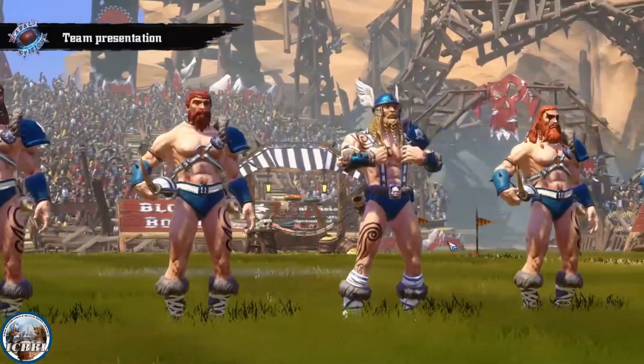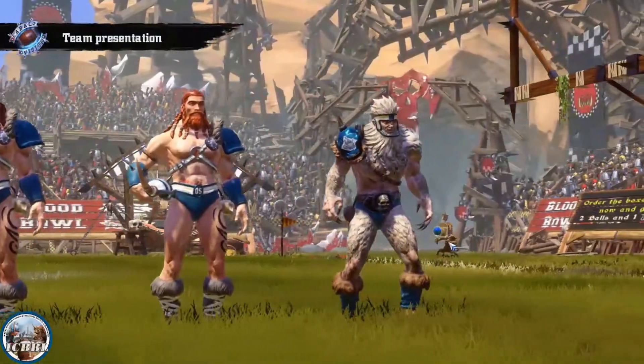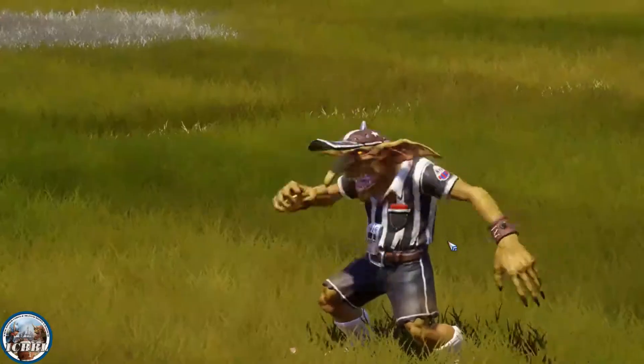Pretty standard Norse setup: one runner, I don't think there was a thrower, two ult wearers, and the Yeti. This was a team that had about four games under its belt, but it hasn't managed to get a level up yet, so he's been quite unlucky in his SPP gains so far.